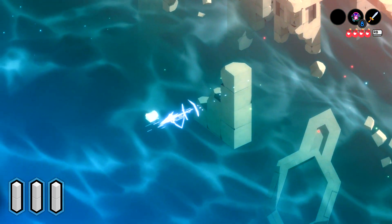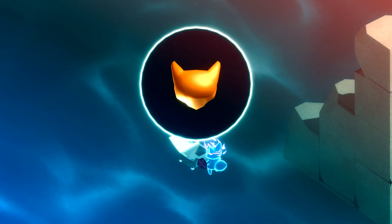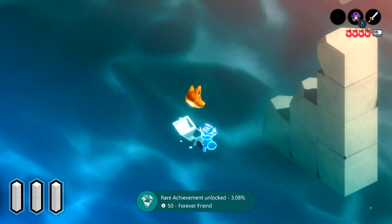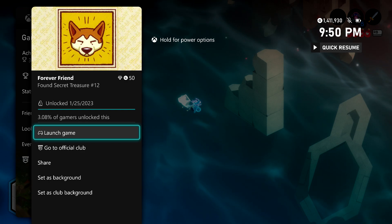And if you keep dashing left, you should eventually reach the treasure chest right here in the middle of nowhere. Open it up and inside should be the 12th and final secret item. Once you have it in hand, you should be good for this achievement — 50 gamer score. And that's all there is to it.